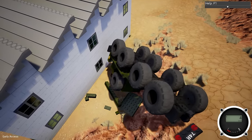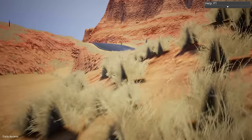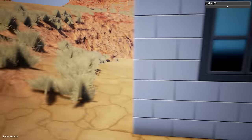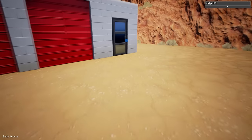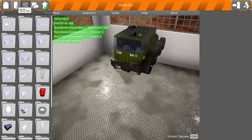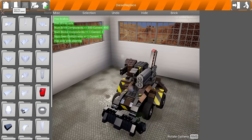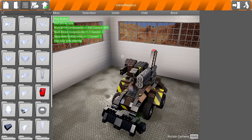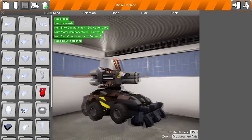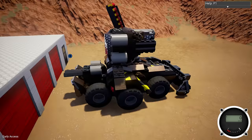Now not only do we have this vehicle, there was another vehicle that Viradeth made which originally had the drag engine in it. I loaded the vehicle and put the diesel engine in it, and it works pretty damn good. This is Viradeth's original model called the Siege Breaker - 450 bricks. This is the exact same thing, the only difference is I replaced the engine with the diesel engine. Let's go ahead and spawn this.